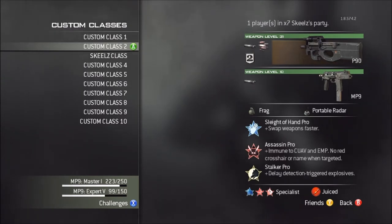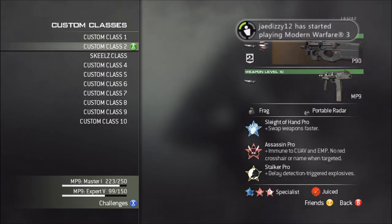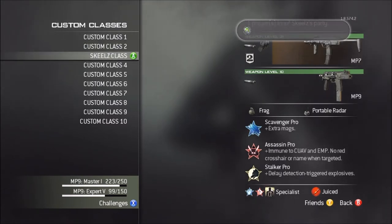So, Sleight of Hand, Assassin, Stalker once again. You can trade Stalker out for Steady Aim, which is super good with the P90, because it's a longer gun so it's easier to aim. Then Scavenger, Hardline, and Quickdraw. And then I have Juiced as my Specialist, but I don't normally get to Juiced.